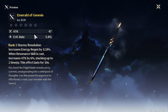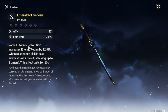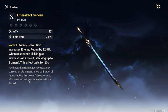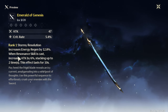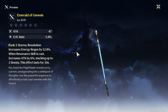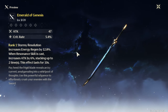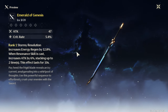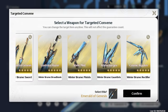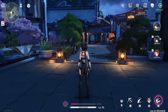The Emerald of Genesis is the other weapon with a crit rate main stat in the standard weapon banner. Its passive, Stormy Resolution, increases energy regeneration by 12.8%, and whenever you cast your resonance skill it increases your attack by 6%, stacking up to two times. This can easily be used by Rover — you use your E, then heavy attack to go into dark search mode, then E again.